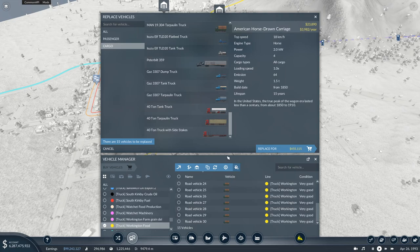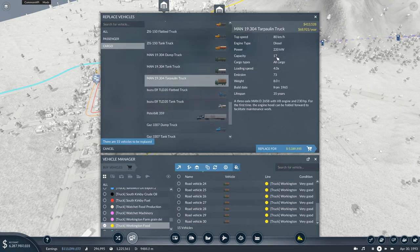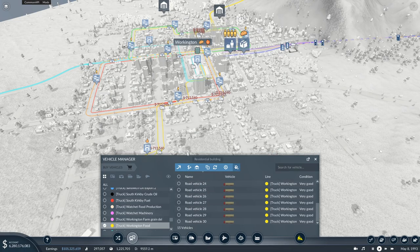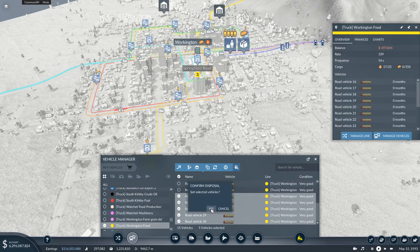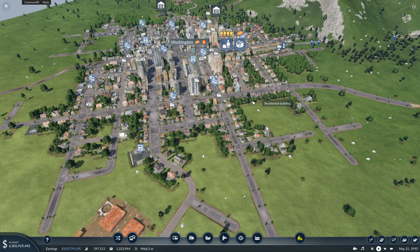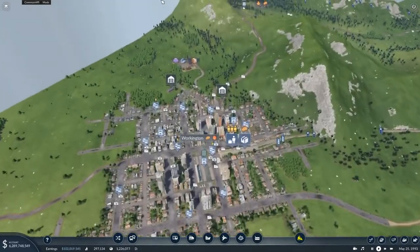I'll replace them with something bigger - the MAN 19304 is quite a large and capable truck with capacity of 17. Actually I've been thinking about getting 40-ton tarpaulin trucks here, and they would do the job. That reduced the rate to 339, so I want the rate at around 200. With 229 we now have 10 vehicles. I'll leave it like that and see if those vehicles eventually start making more money.